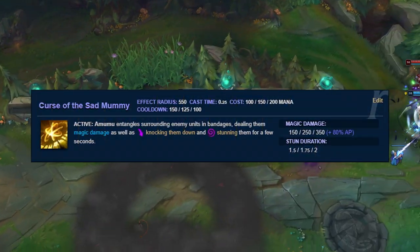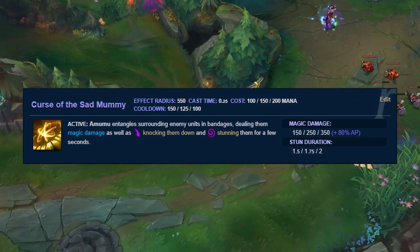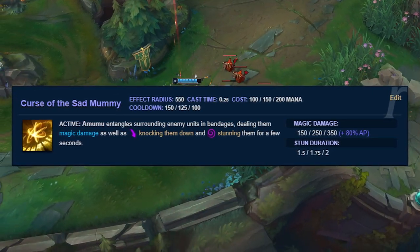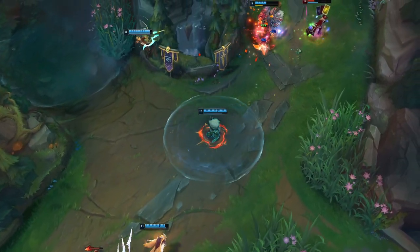It got hit with a nerf that lowered the stun duration from 2 seconds to 1.5 at level 6, but an on-demand giant AoE stun that stops dashes is just too good to pass up. The ability sits around 2 minutes in terms of cooldown, so it's not exactly the most spammable.